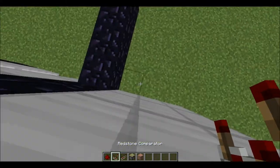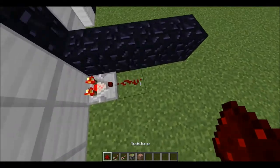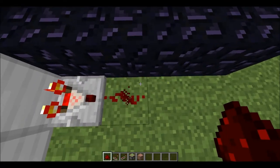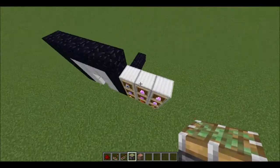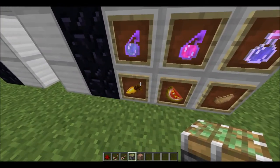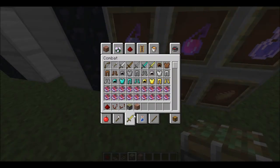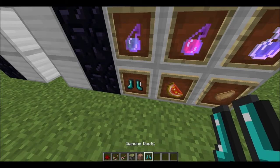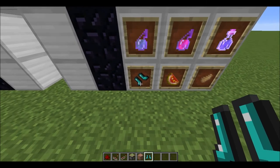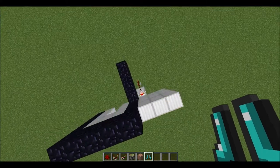Let's put a comparator — it needs to be facing this way. This will automatically put off a signal. Let me check it out. Yeah, so on a single rotation, the first rotation, it will put off one. Actually, let's go with some boots. So one rotation — every rotation will put off a redstone signal. This is the final one, I think it's number seven, and then it'll go back to one. So what you're going to need to do is decide what number you want. Let's make it three.